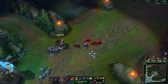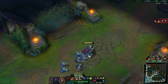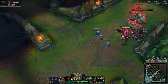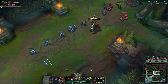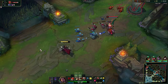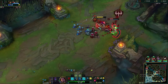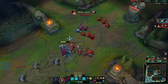You can use E, auto-attack, W, and keep auto-attacking them down, then follow up with your R. The bleed affects minions too, so you get last hits on low minions. There's not too much else to cover — Darius is actually a really good champ for a beginner. Your W can also be used on towers to take plates if you need some extra damage. Five-stack bleed is just disgusting.